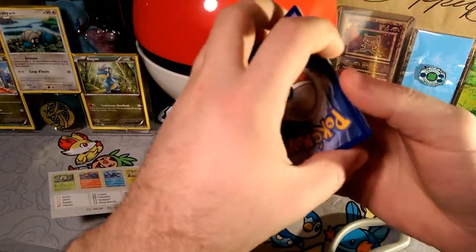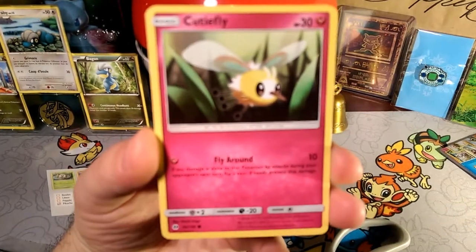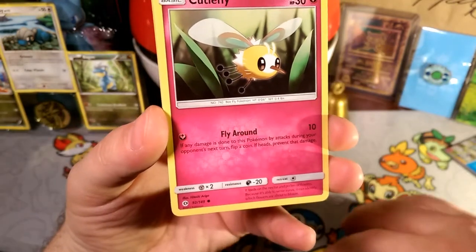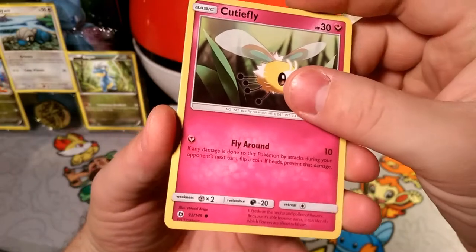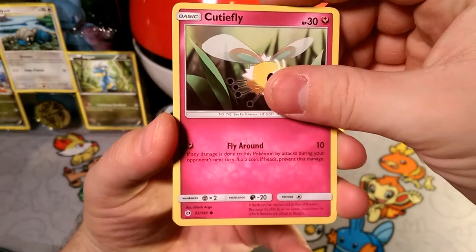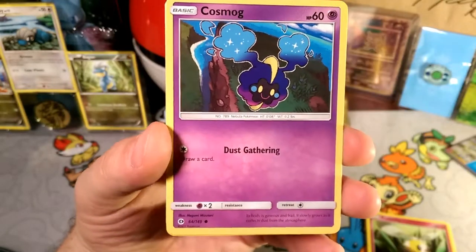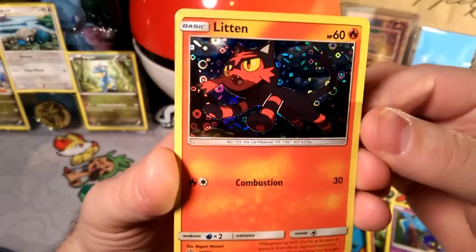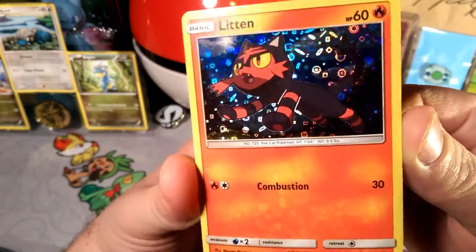Let's see what we get today — we have another Cutiefly, that is our first duplicate among these openings. It's not our first duplicate overall; I think we got a couple of things floating around. These are just from the Sun and Moon base set, so there's that. We get the Cosmog, gathering that dust, drawing a card, and our promo is Litten with that Combustion — so there's another repeat.